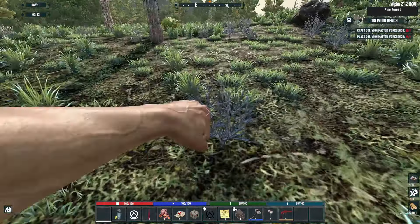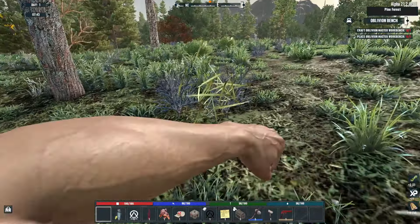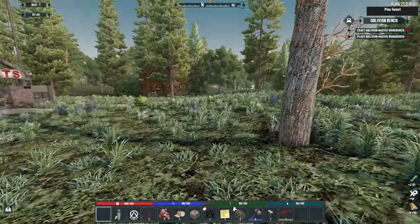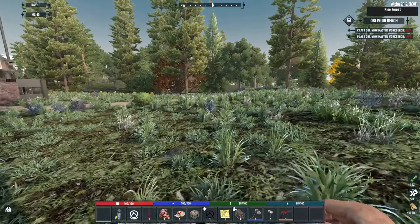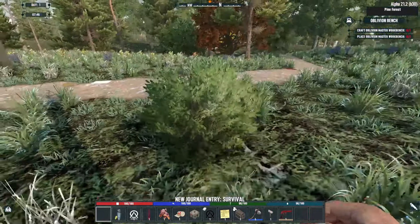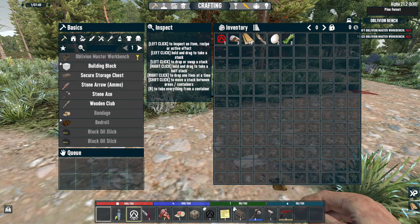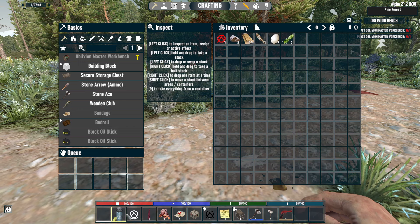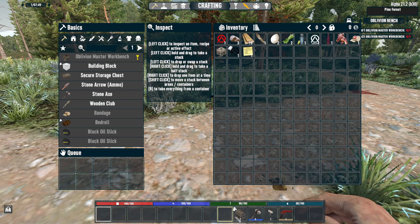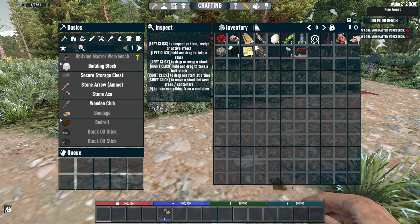One thing I'll tell you to start: vehicles are a lot easier to obtain — they're almost instant. You can get a motorcycle within the first 30 minutes of the game. There are also different types of zombies. You can see the challenges on the left-hand side. Let's look at that. This is the inventory you kind of start out with — I'm going to throw everything on top to get organized.